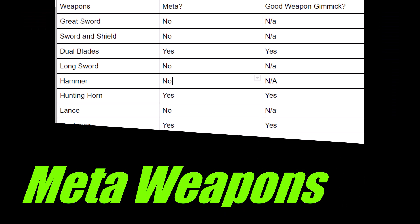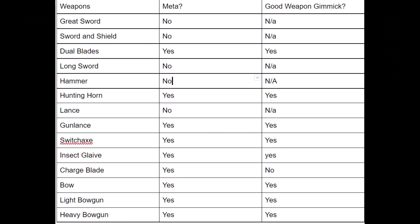Gunner weapons are considered meta because they have at least 5 ramp-up slots, granting complete control over what ammo types, coatings, and shot types you will use. Bow has 6 ramp-up slots, allowing you to make any bow tailor-made to your particular build. On the other hand, blademasters are limited to 3 ramp-up slots, with half of them sacrificing Affinity Surge for a weapon-specific ramp-up skill.